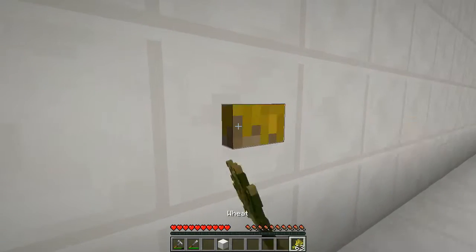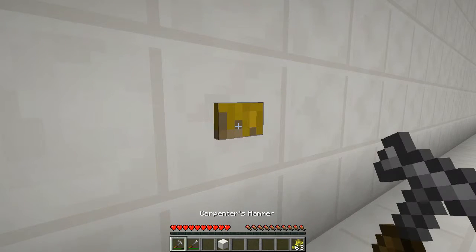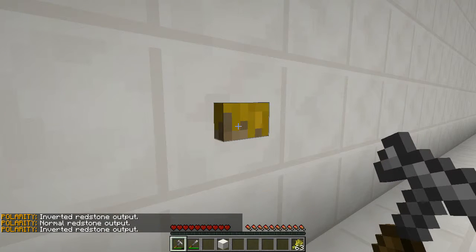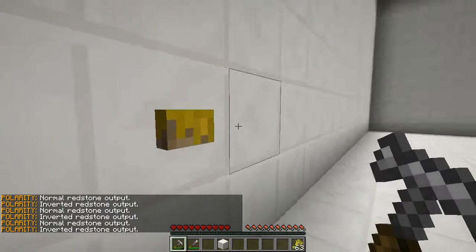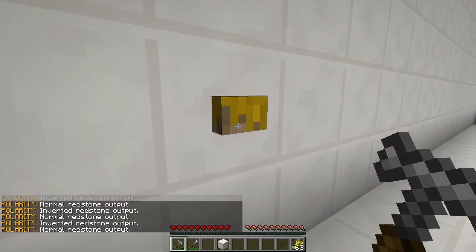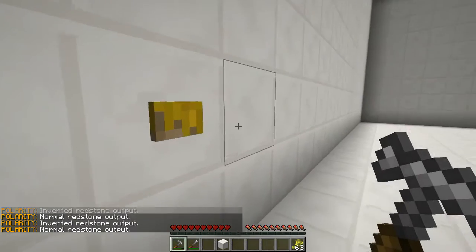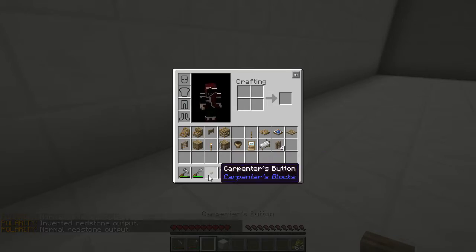Next is the carpenter's button. Place it down — it's a button. Right click, now it looks different. Left clicking with these you can invert the redstone output. If it's inverted, it's sending an output until you press it. If it's not inverted, when you press it it'll give you a redstone signal.